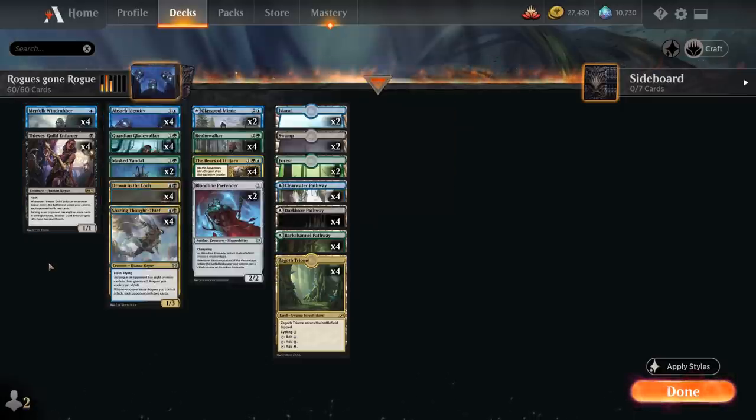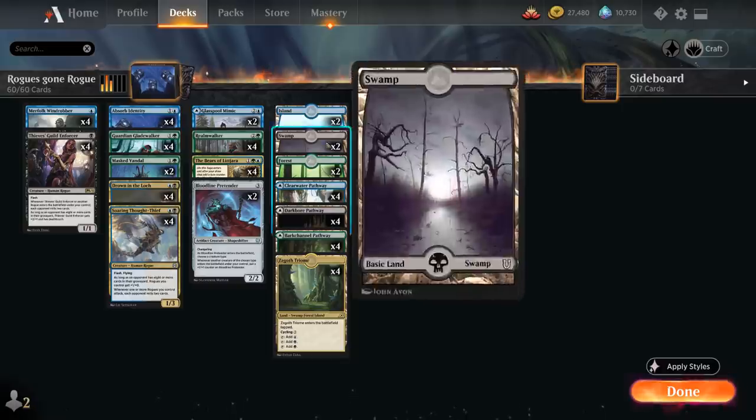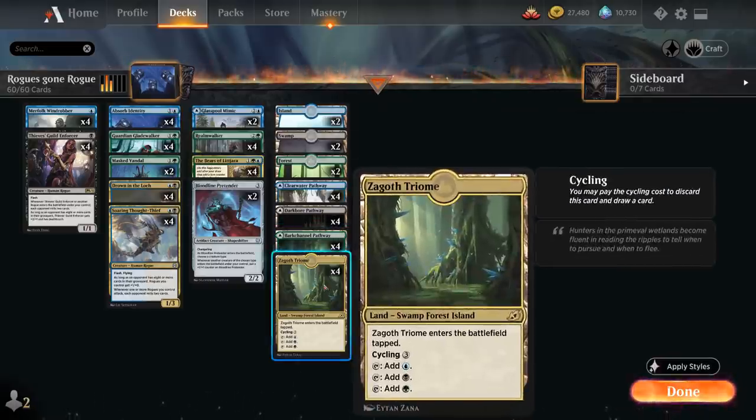At two mana we've got interaction with the full playset of Drown in the Loch, which can counter a target spell or destroy a target creature with mana value less than or equal to the number of cards in its controller's graveyard. For the mana base, we've got two of each basic land, all 12 pathways in our colors, and four copies of Zagoth Triome.